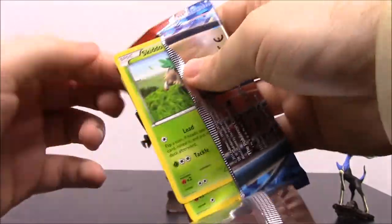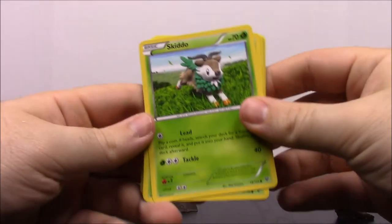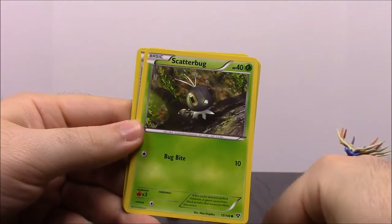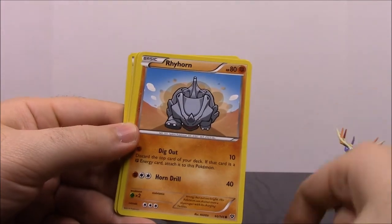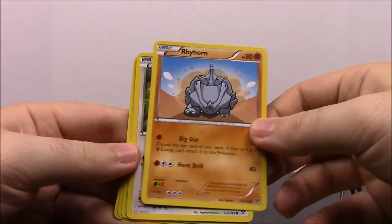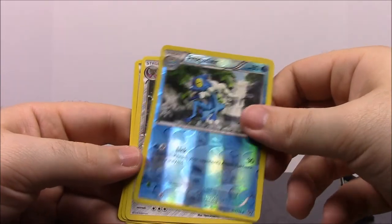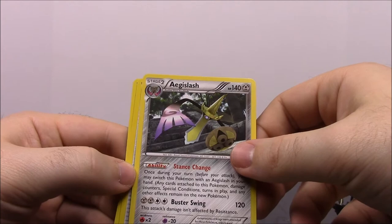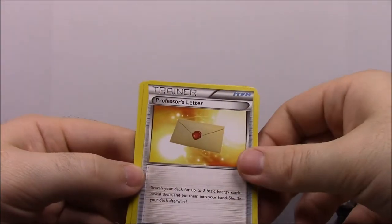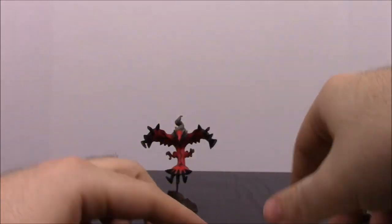So now we have the Mega Venusaur package. Starting off we have Skiddo. Scatterbug. Weedle — I've never had any of the Weedle versions in these newer cards. Rhyhorn. Bidoof. Frogadier, which is awesome. Oh gosh, there's the Aegislash — I don't know. Professor's Letter trainer. Lunatone. And a Max Revive trainer.